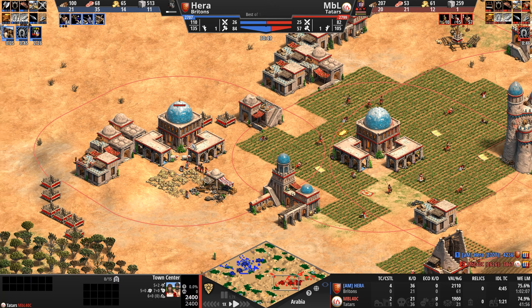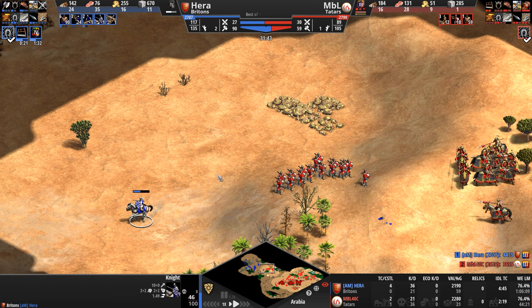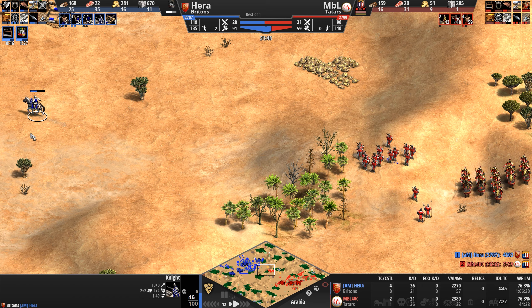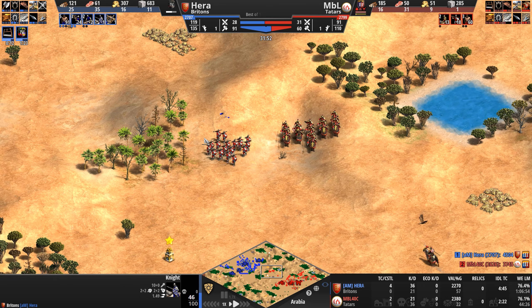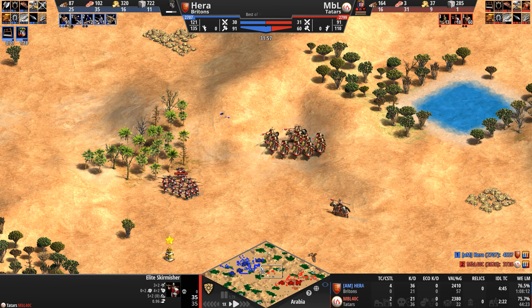MBL hasn't seen the Keshiks yet and is wondering why Hera isn't attacking. MBL needs to scout yesterday. Hera is doing a fantastic job scouting with his one knight, knowing it won't take much damage from skirmishers, but the knight doesn't have the vision a scout would. Both players are playing a little bit in the dark.